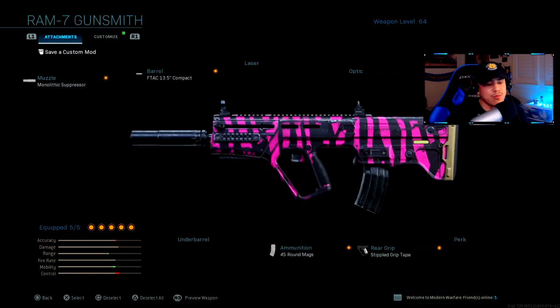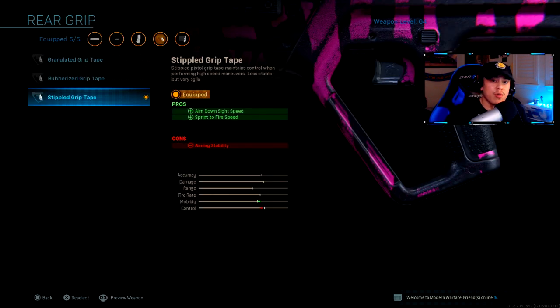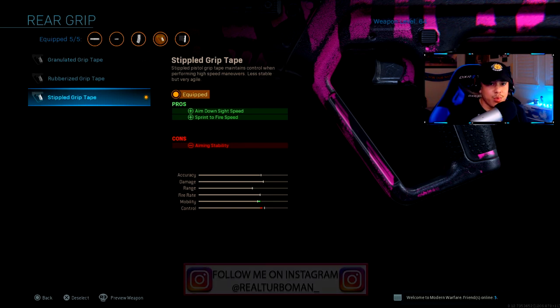The XRK close quarter stock is going to improve your aim down sight speed — this is also going to help us lock onto our targets a lot faster when we're engaging in those gunfights. Then for our rear grip we've got on the stippled grip tape. This one is a must-have on almost every single weapon in Modern Warfare in my opinion. It gives you that aim down sight speed as well as your sprint-to-fire speed, which is important in those one-on-one confrontations.